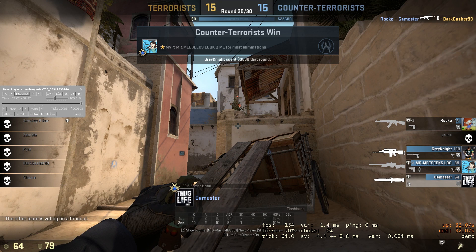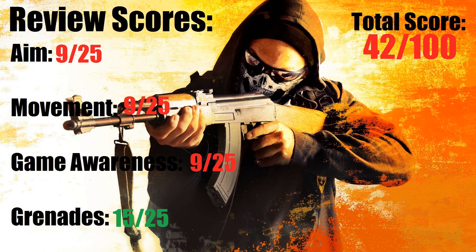Alright, so now this is the end of the analytical part and the critiquing part of your demo review, and onto the scoring part. Alright, this is the scoring section for your demo review — it has 4 categories here as you can see on the screen. Each of them is out of 25 points, and you have the total score right there. So you got a 42 out of 100.